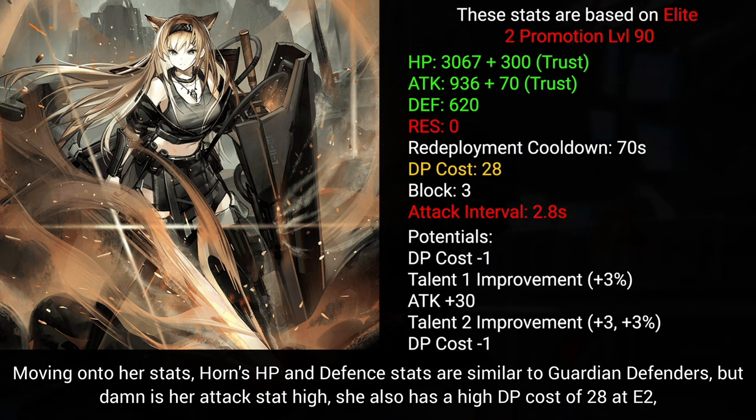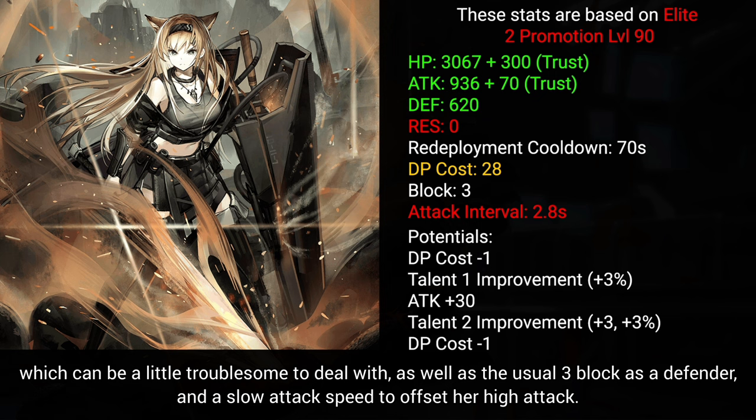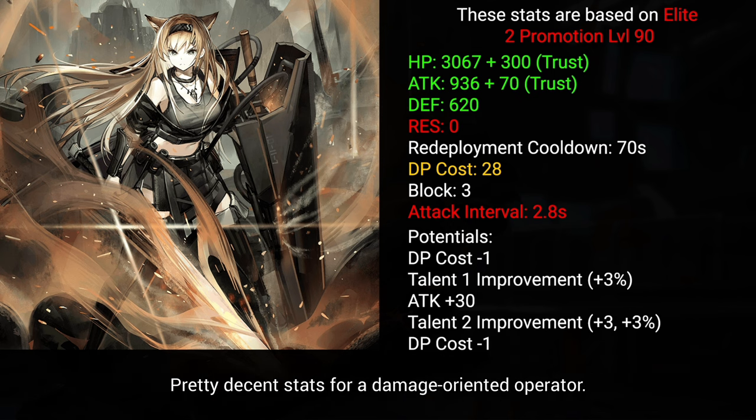Moving on to her stats, Horn's HP and defense stats are similar to guardian defenders, but her attack stat is very high. She also has a high DP cost of 28 at elite 2, which can be a little troublesome to deal with, as well as the usual 3 block as a defender, and a slow attack speed to offset her high attack. Pretty decent stats for a damage-oriented operator.